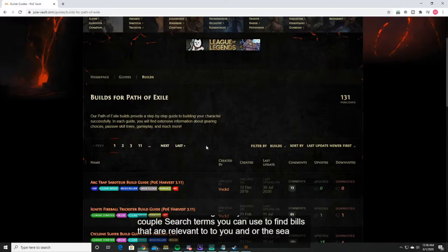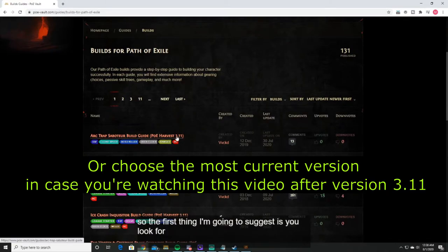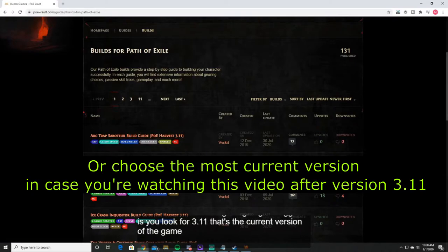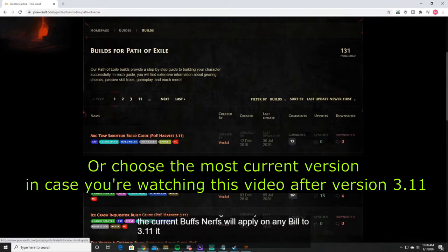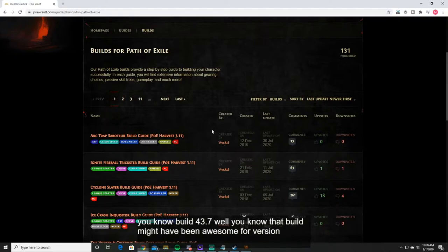The first thing I'd suggest is to look for 3.11 — that's the current version of the game. All the current buffs and nerfs will apply to any build that's 3.11. If you find an awesome-looking build but it says 'build for 3.7,' that build might have been awesome four versions ago, but if those skills got nerfed or aren't min-maxed for the season, it may not be viable.